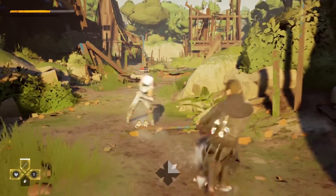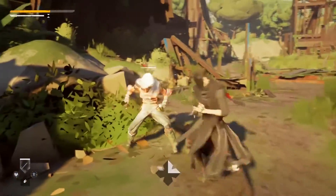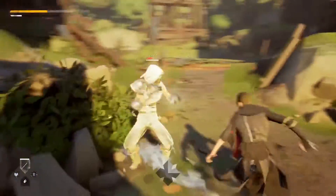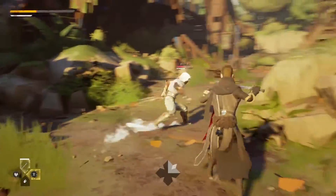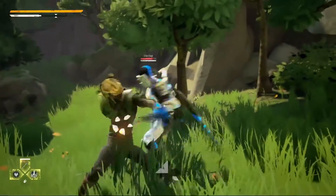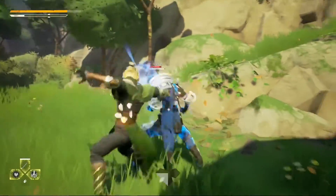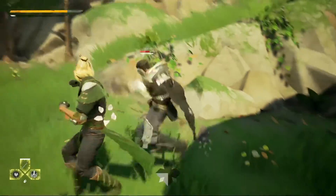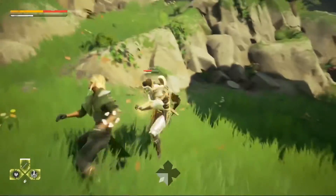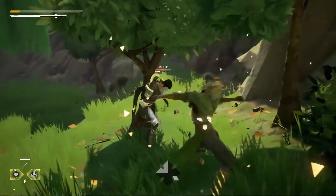Now we're going to see some player versus player combat. There are two forms of player combat in the game: either players who matchmake together in the world, where they could have teamed up for co-op PvE instead of fighting, but they chose to fight. We're going to see different moments of a variety of fights and look at the tactics involved.